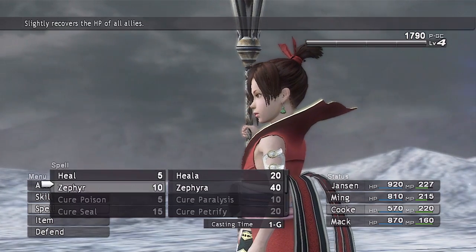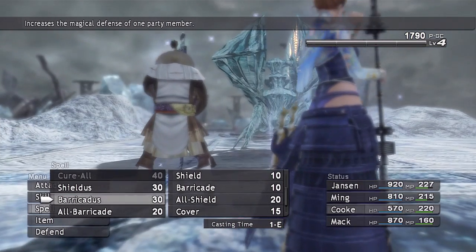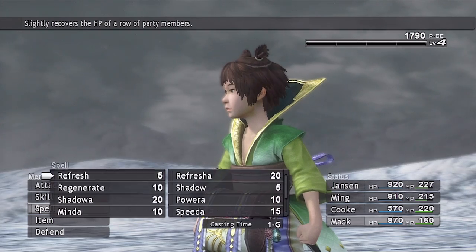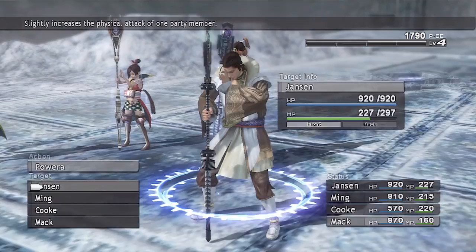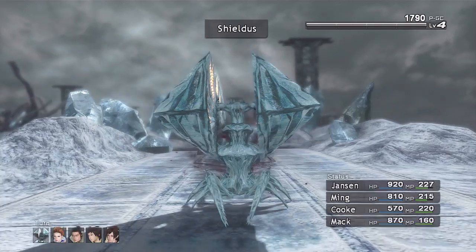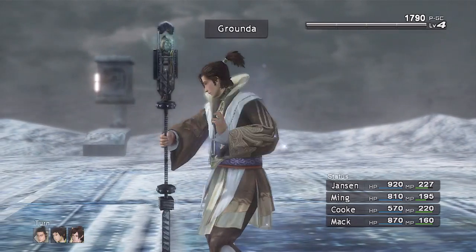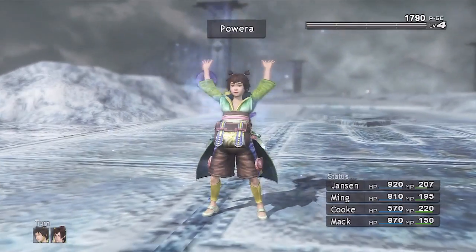So we're going to want to dish as much damage as possible as quickly as possible. With Cook, I'm going to cast a couple of shields and barricades. With Mac, I'm going to start off by making his physical attack slightly stronger. He's already casting Shieldus, which means Mac's attacks won't do as much damage, but our magic attacks are still going through and that's all that matters.